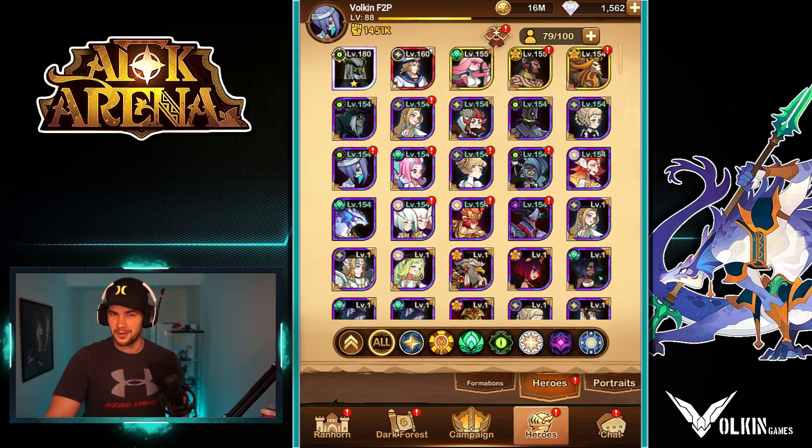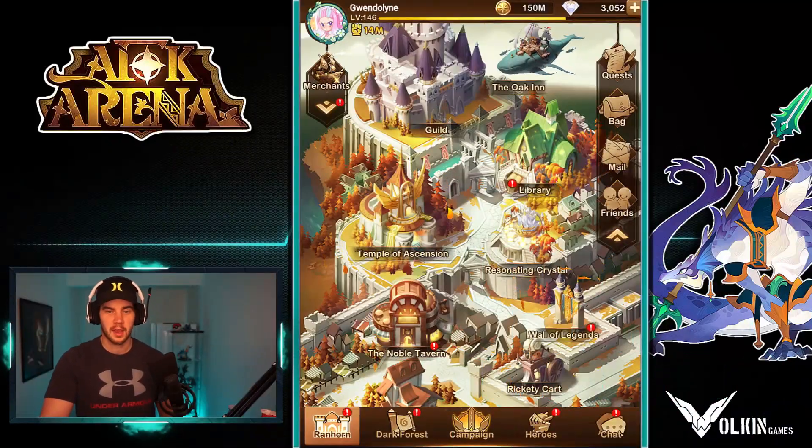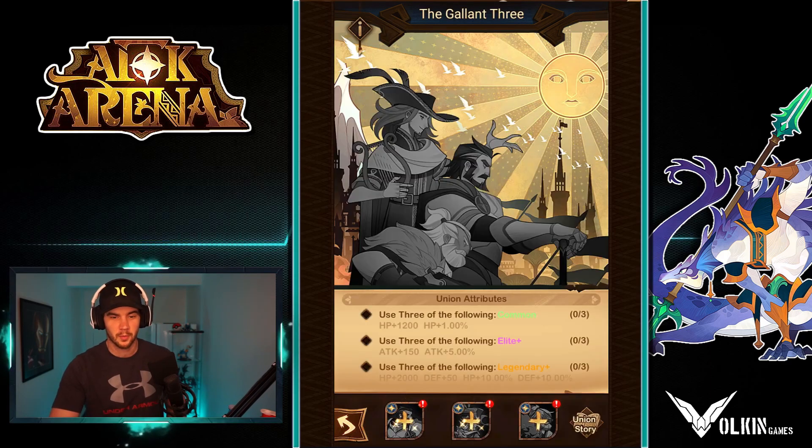I might jump over to Gwendolyn's account now to check out the Oak Inn. Over here on Gwendolyn's account, a couple other things I wanted to check out. The Union system — as you can see, you've got the one of three here.